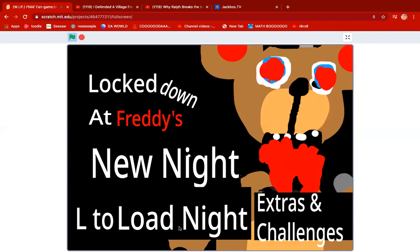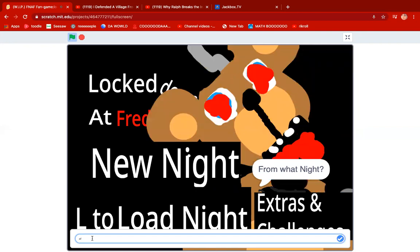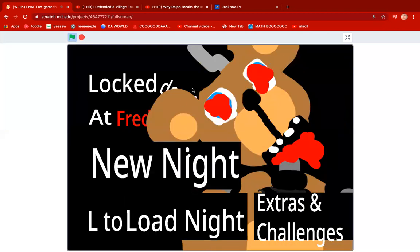It tells you L to load night, but nothing happens when you click it. So now you can type here. Fun fact, if you type something like Afton, you get jump scared. You can type purple guy — also works if you type purple guy.